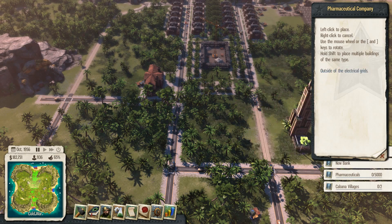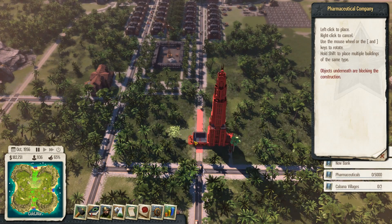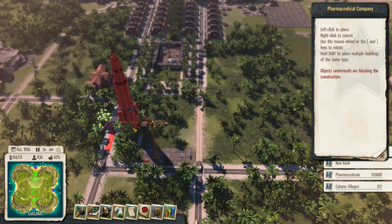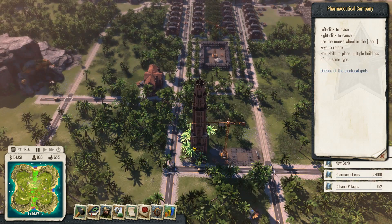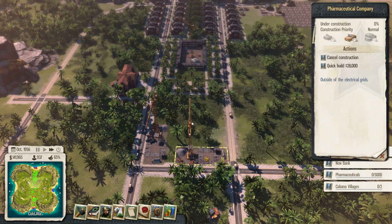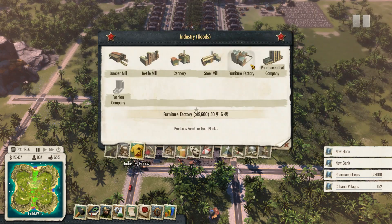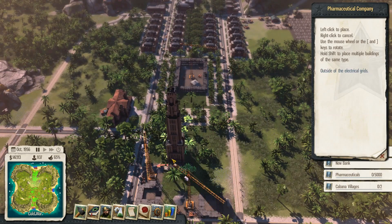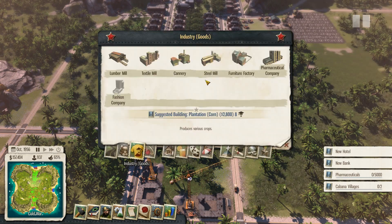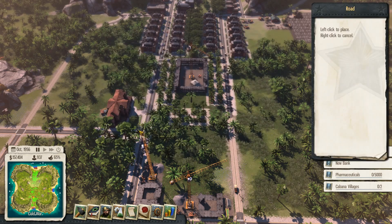Which way round is this facing? I'm going to put one there, and then I'm going to put one there. How many employees do these take? I didn't look. Was it six? Six. Yeah. I'm going to put one there, one there, one there, and then spin that around. I need to put a road across there - I'm going to do that first because otherwise I'll put it in the wrong place. So let's pop a road across there.